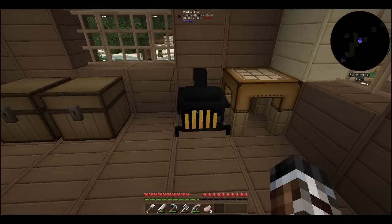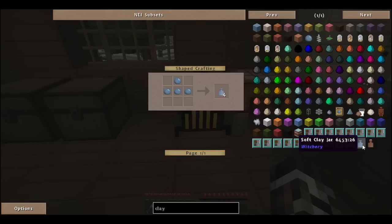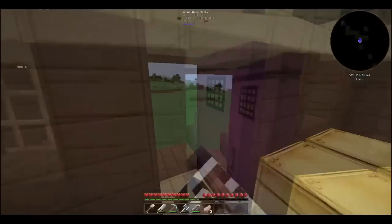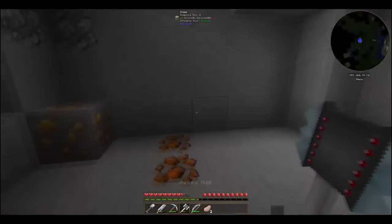Now we're gonna need to make some clay jars. There we go — clay, lots of clay. There's colored clay now because of Botania. Here we go, soft clay jar — we need to make this first. So we're gonna put our clay together like that and then put it in our oven to get clay jars. I've got the clay on me but I'm gonna need to go get some cobblestone and some coal.